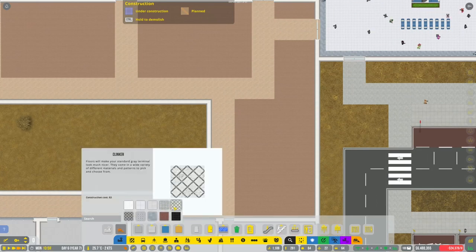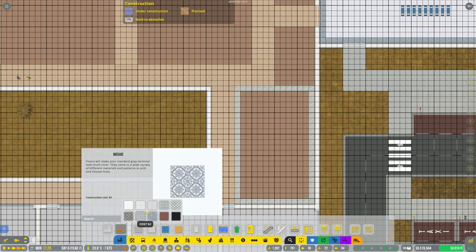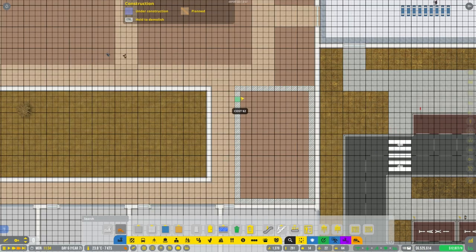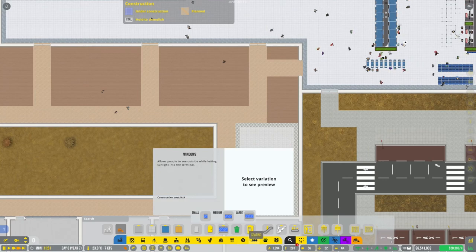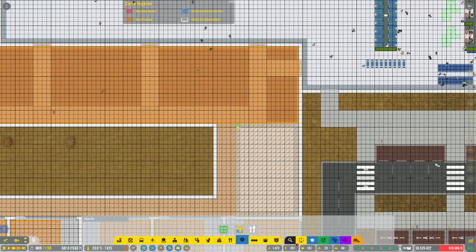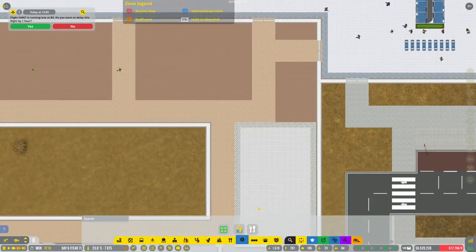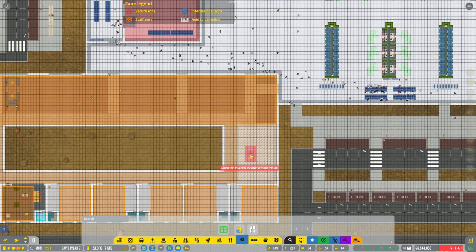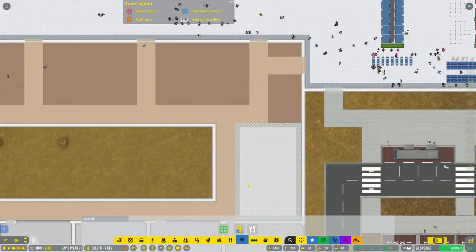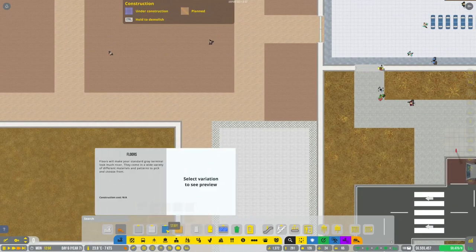I'll put the lounge in here that I'd planned on doing. We'll try tiling it like this - that should be okay. So we'll do this as a bit of a lounge. Grab it - it's not going to be an airline lounge, just a general one. But it says 'must be placed in a secure zone,' so unfortunately that's not going to work anywhere. That's super unfortunate - those best laid plans out of the way.